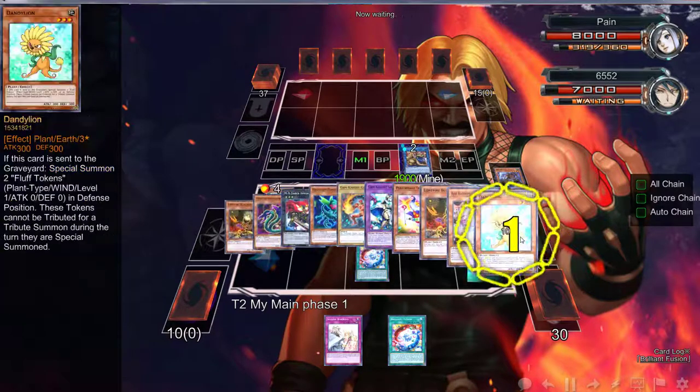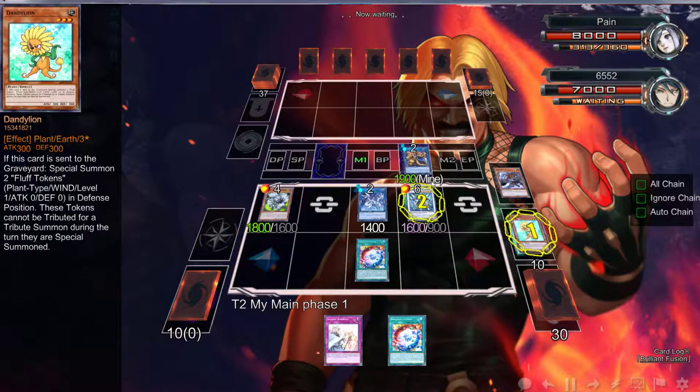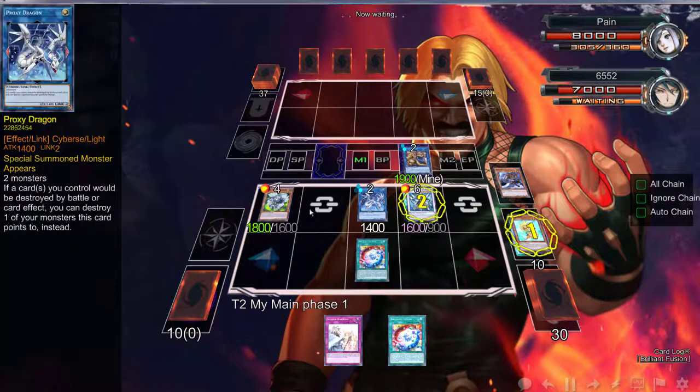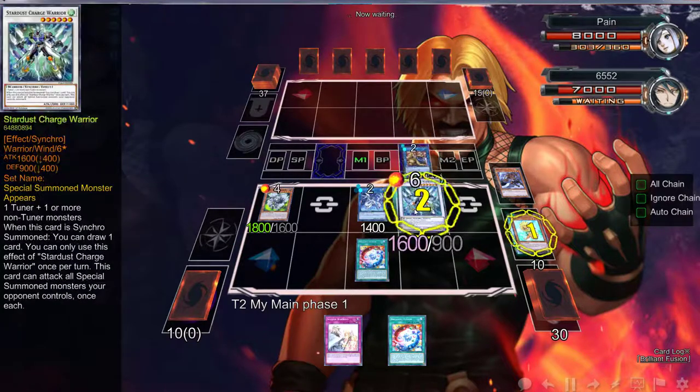Actually yeah, we do win! What I'm going to do is: if he Ghosts this, which is completely fine, we're going to get two tokens. I'm going to use Mrs. Radiant, token and this to go into Firewall, last token to go into a Link Spider.